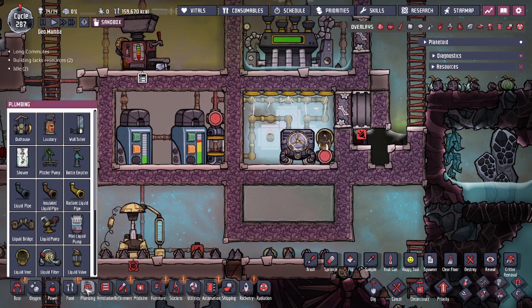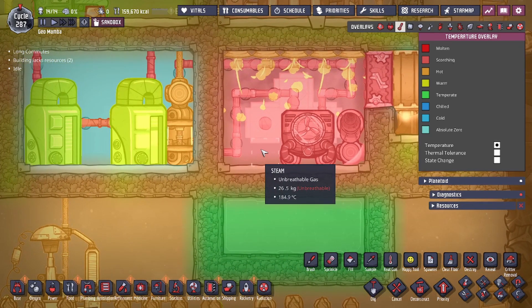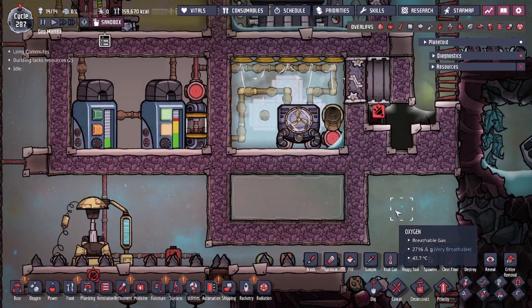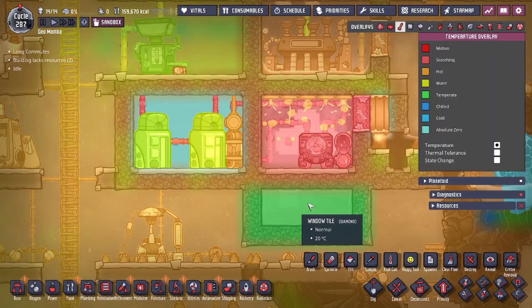To get started, we can see right here that the temperature of my steam room is around 180 degrees, and at the bottom we have a window tile at 20 degrees. As you can see, there is a big heat difference between the rooms.